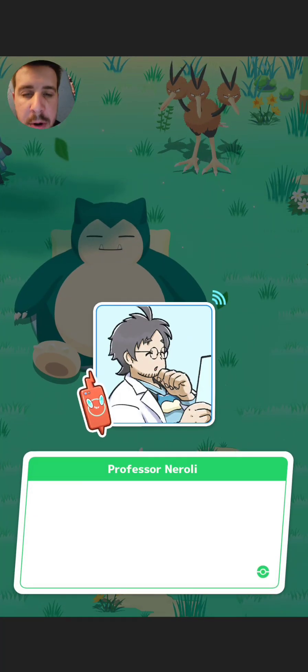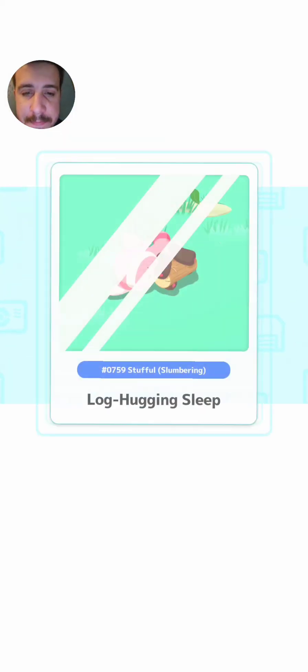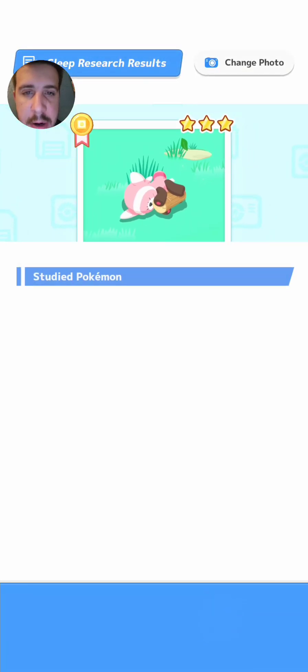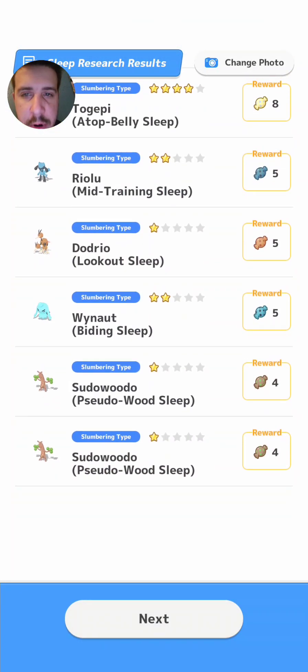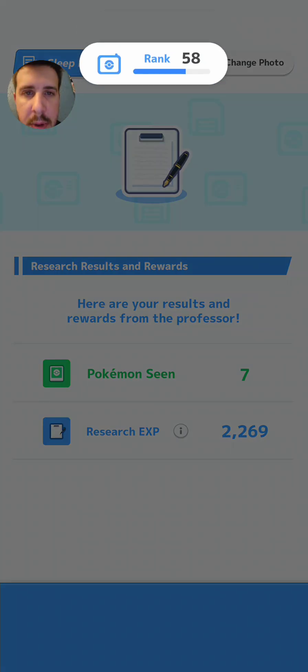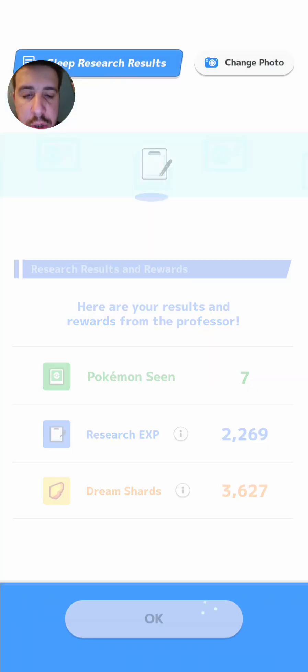We befriended 10 Pokemon, which is good — we got a mission done. We got the log hugging sleep there, which I think we'll use as the session photo. 2,200 research EXP and 3,600 dream shards.